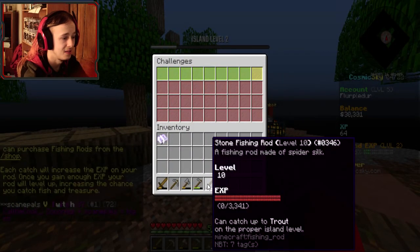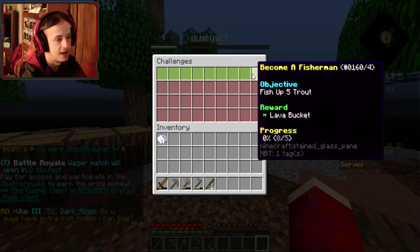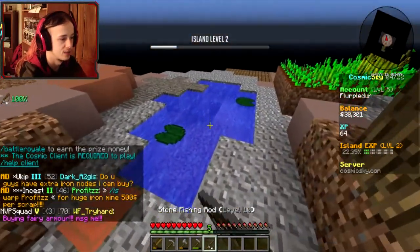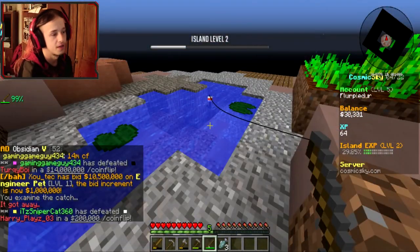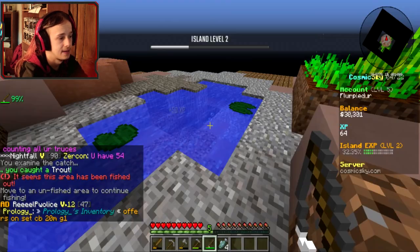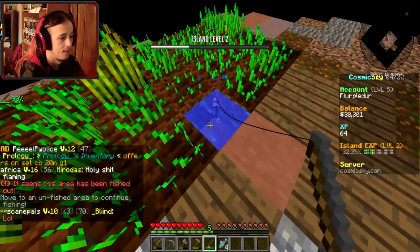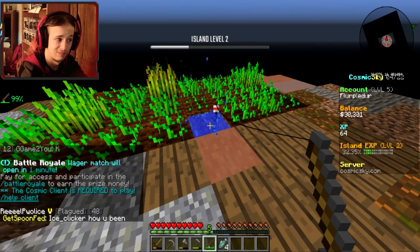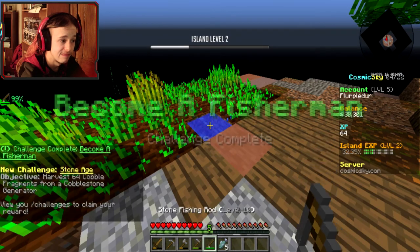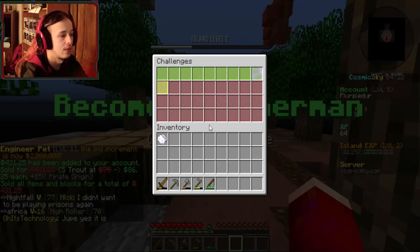We got a fishing rod, level 10. Pick up five trout — I do have a water source which I can fish up trout at, perfect. This is a lot easier than I thought it was going to be — we're already at three fish, four fish, which is not bad. I literally just need one more fish. Perfect! Let's go ahead and sell all of that.